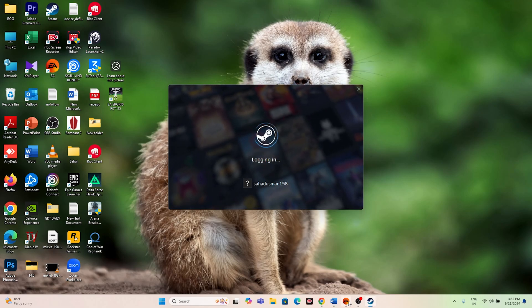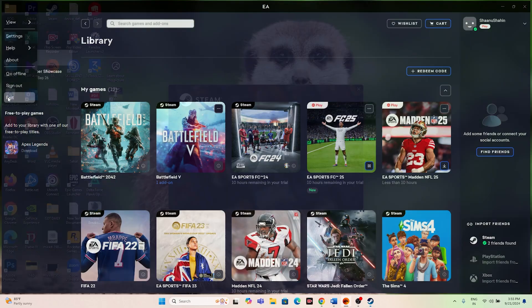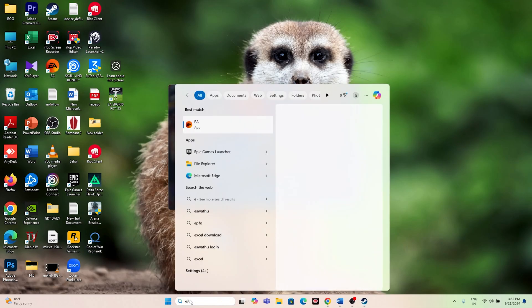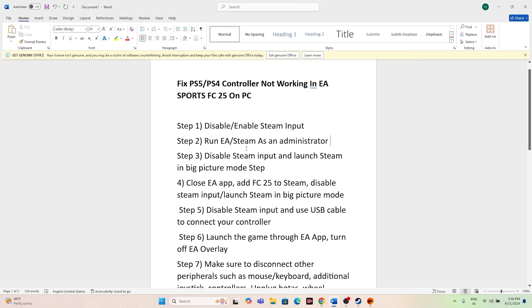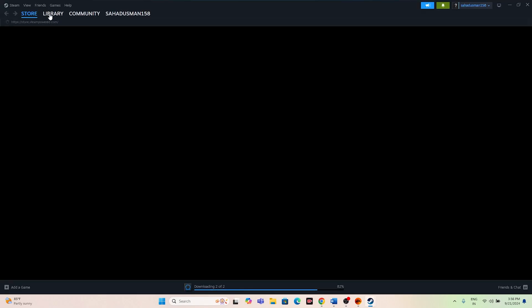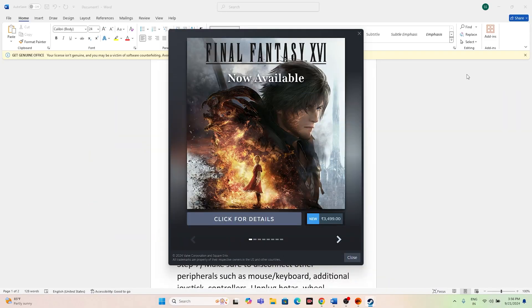For EA users, if the game is downloaded on the EA app, go to the top, click Exit, then search for EA and launch it again as administrator. Whether you're on Steam or EA, you need to run it as administrator — exit the game completely, exit Steam or EA as well, and then launch the game again. That should work fine in most cases.